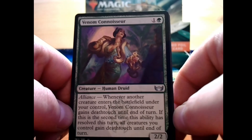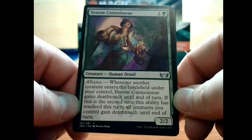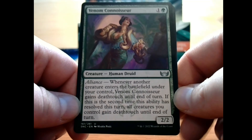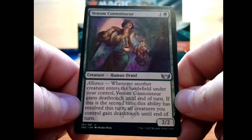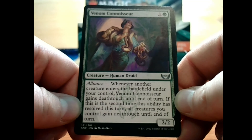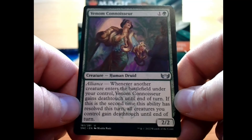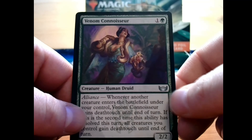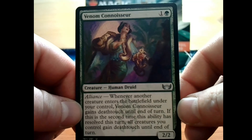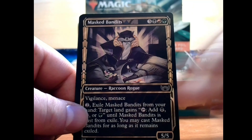We have Venom Connoisseur — 1 and a green for a 2/2 uncommon human druid creature with alliance. Whenever another creature enters the battlefield under your control, Venom Connoisseur gains deathtouch until end of turn. If this is the second time this ability has resolved this turn, all creatures you control gain deathtouch until end of turn. I really like that — you've got 2 mana for a 2/2, but its ability makes it quite desirable in my opinion.